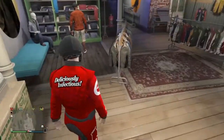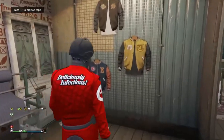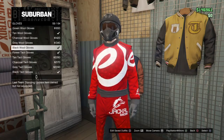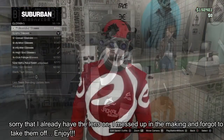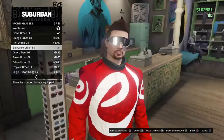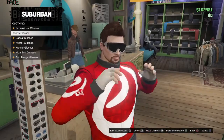Then you're going to make your way over into the accessories in the clothes store and you want to go down to gloves and you want to buy the tan wool gloves and equip those. Then you want to go over to the glasses, go to sports glasses and go buy the Grayscale Urban Ski glasses — it's like $2,800 or something like that.